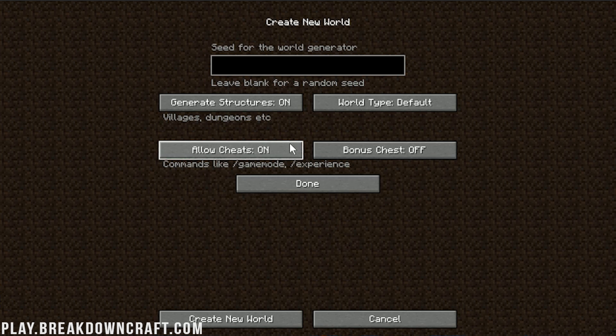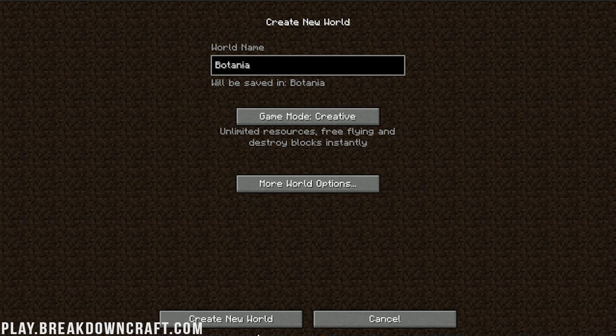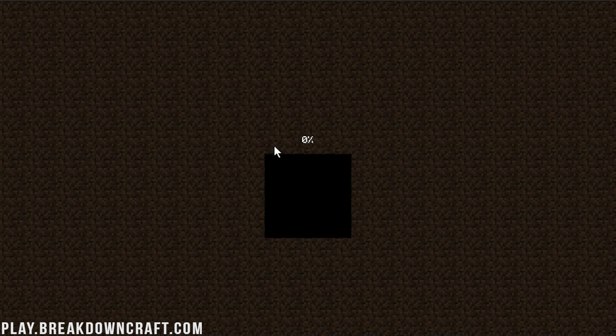We can just use a default world type, and I'm going to allow cheats because that makes things easier. Then create the world — it's going to load up and then we'll be done.